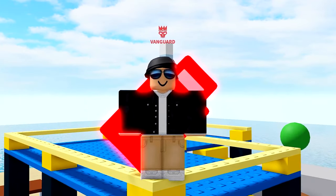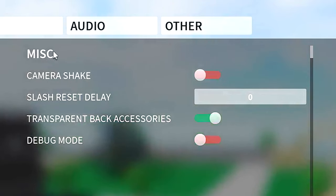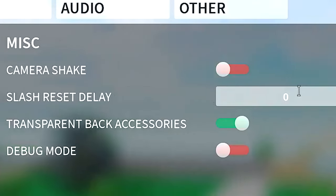Today, I'm going to teach you the best settings for combat warriors. Let's do this! So to start out, I would suggest turning off camera shake since it's pretty pointless. Also, make sure your slash reset delay is set to zero.